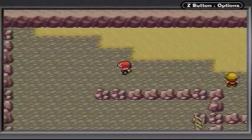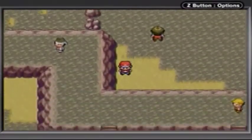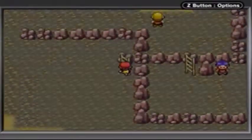TM07 Hail — Hail is a move kind of like Sandstorm, it's an Ice-type field move. Every Pokémon on the field besides Ice types gets damaged, so if you want to use that and you have a lot of Ice-type Pokémon, by all means go ahead.